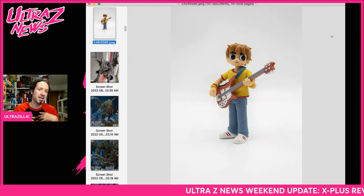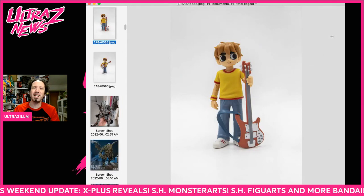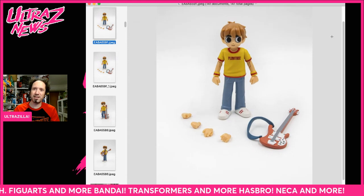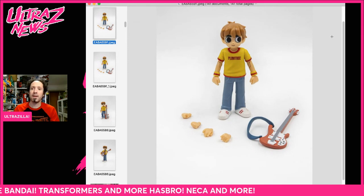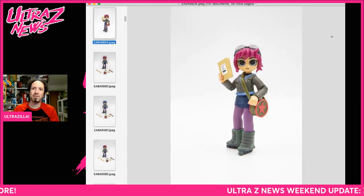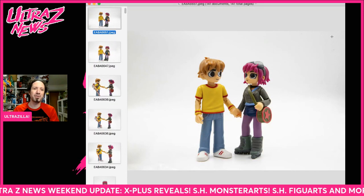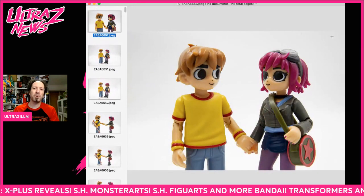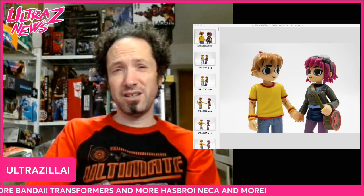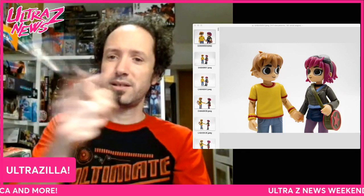Last thing — something fun. Because I love comics and I'm in the comic industry, Scott Pilgrim is getting a couple of figures — Scott and Ramona — from a small company produced by them and Brian Lee O'Malley himself. These look awesome. There's Ramona — looks really, really nice. Comes with two different heads with different hair. Very, very cool. If you like Scott Pilgrim like I do, these might be worth your time. Hope you dug this Ultra Z News — let me know if there's something I didn't talk about that you want to discuss down below. Until next time, peace out.